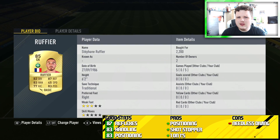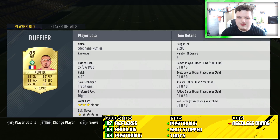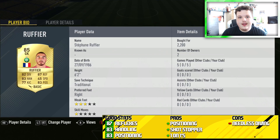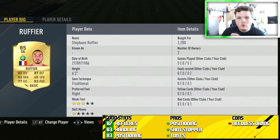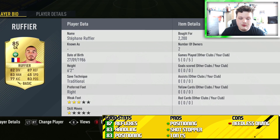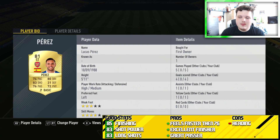Next up is Stefan Ruffier — a fantastic goalkeeper, rated 85. I didn't like Ruffier in previous FIFA games because he was too small, but this year his reflexes are incredible. Some of the one-on-one chances he saves are insane. I won't be showing goalkeeper clips today but if you can get this guy for cheap, get him — he is absolutely insane.